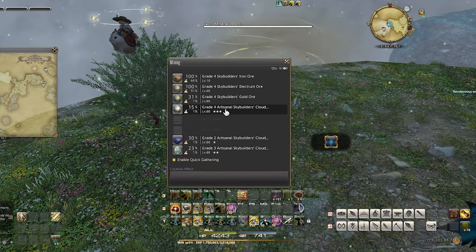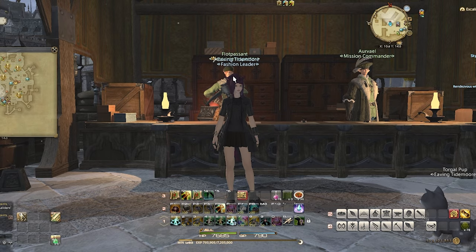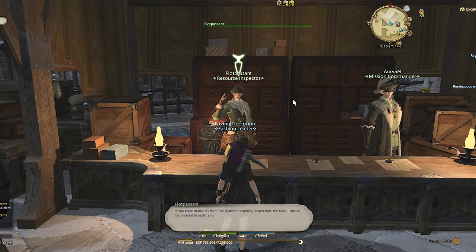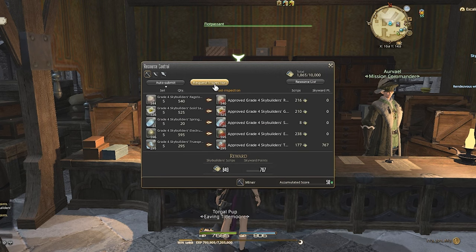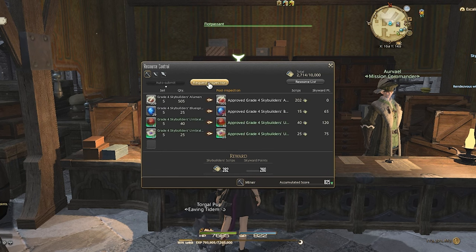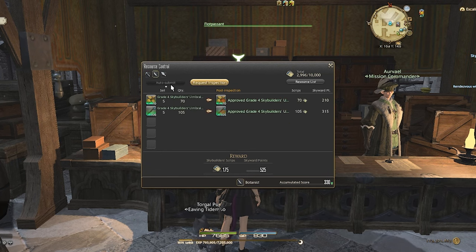Continue collecting materials for as long as you feel like. Once you are done, remember to talk to Floret Passant to have the materials appraised. Every 5 materials is converted into one tradable version. You'll also be rewarded with Skyward Seals and Points. You can now sell these materials on the market board and make some nice gill.